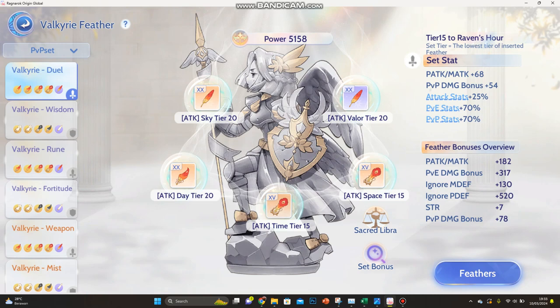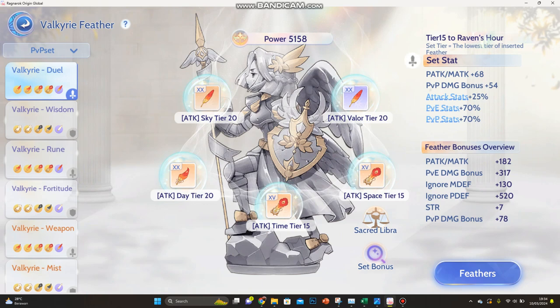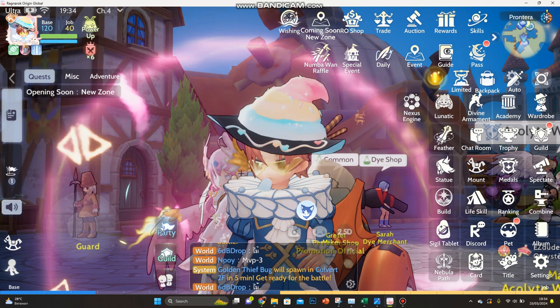Since I'm a low spender, I only use the Time Space and Day and Sky tiers, because the four-plus-one gives a PvP stats bonus percentage. I put my light and dark feathers in the defense slots. For whales, you can use light and dark here instead — this actually works because it gives additional ignore pdef, which is important for PvP, giving you more penetration against high defense.